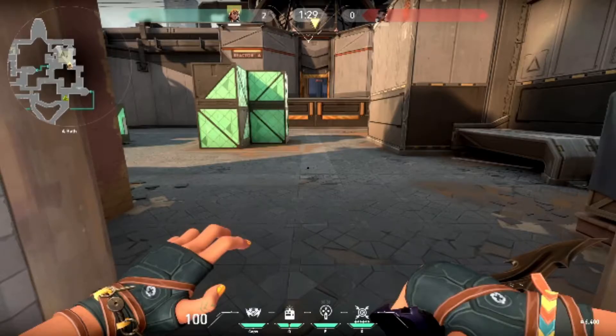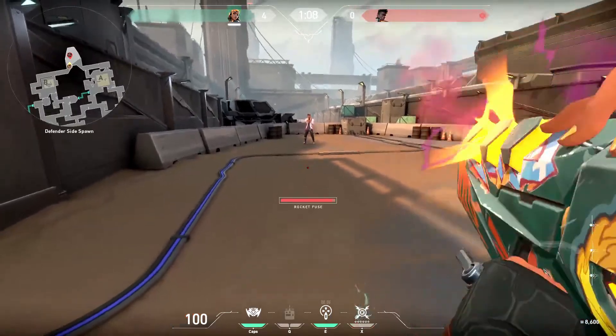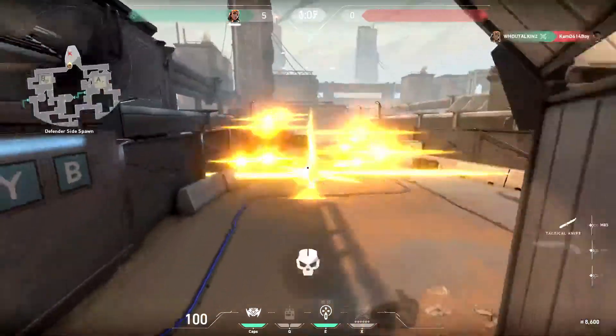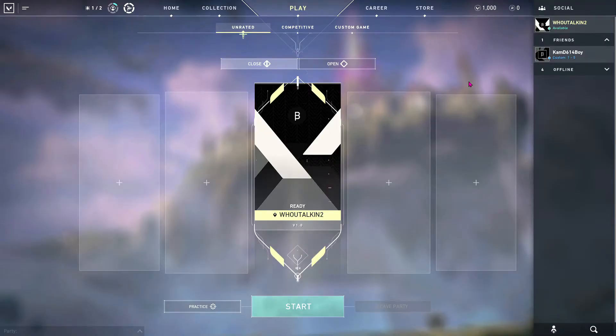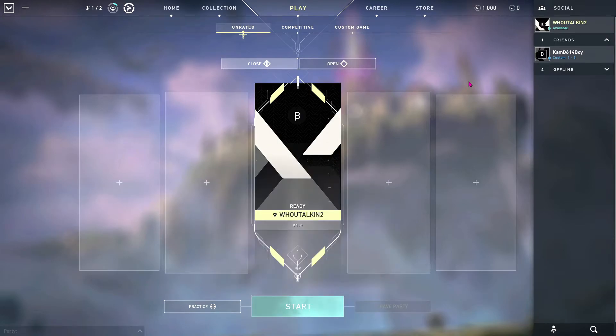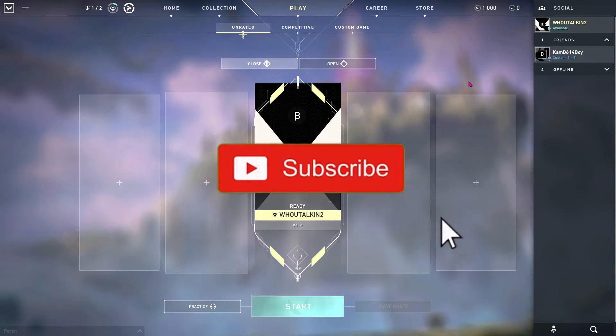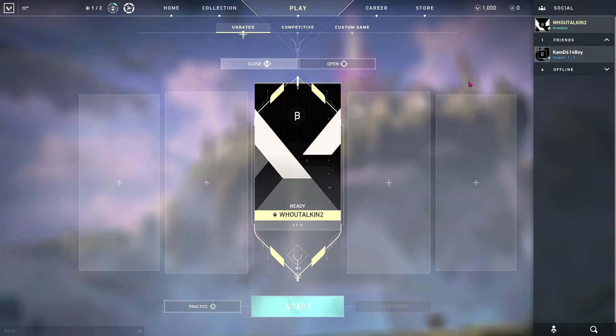Raze's ultimate is called Showstopper — equips a rocket launcher that does massive area damage. That's going to be the end of this video; it took about three hours to edit. If you guys enjoyed this video, hit that like button, comment down below if you want to see more Valorant gameplay, subscribe if you're new, and hit that post notifications bell. Hope you guys all enjoyed, and I'll see you guys next time.